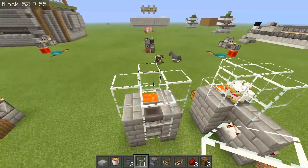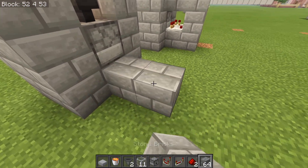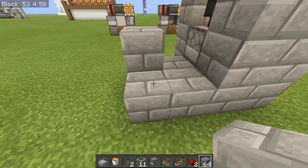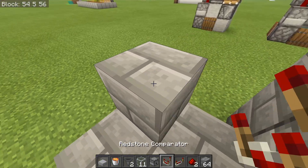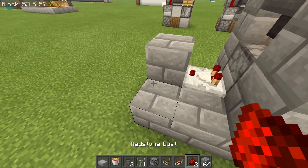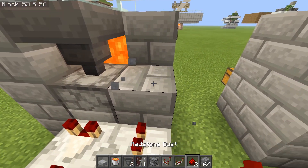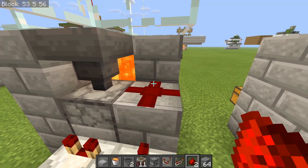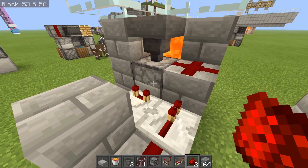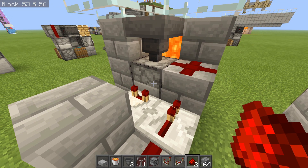From the back here, grab your stone bricks or whatever building block you chose and make a shape that looks like this — it's a two by two with one block right here. You're going to run a comparator into this block, then set down a redstone dust with a redstone repeater. Break this block and set down a redstone dust. This makes sure the system does not lock, as it will only let one egg into the dispenser at a time, preventing it from overflowing and breaking the system.